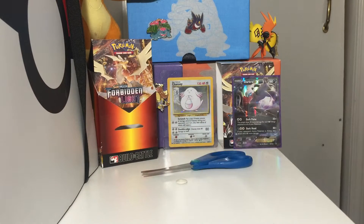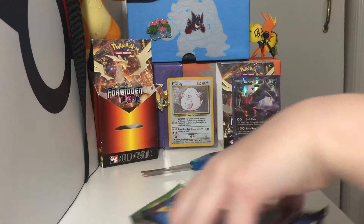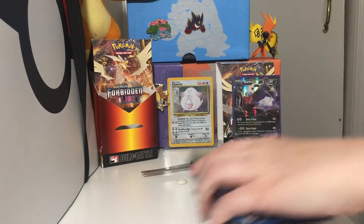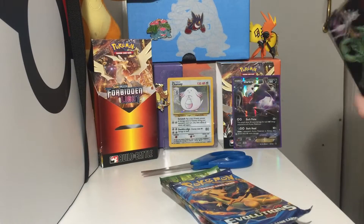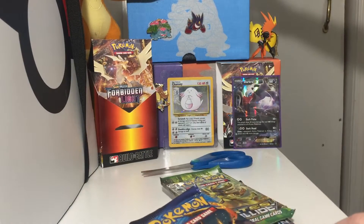Alright, first we have a Sun and Moon pack, a Steam Siege, Evolutions — that is a pretty good pack arrangement. Let me throw this stuff away later. Now the tin itself is a cool tin; it can be part of the background.